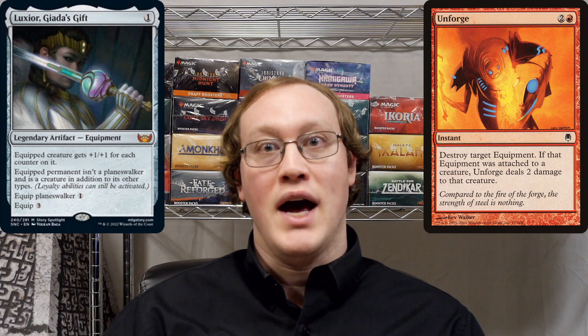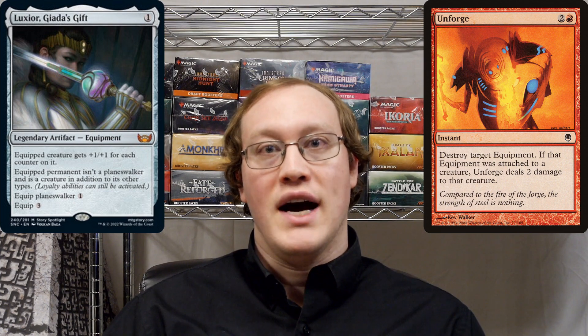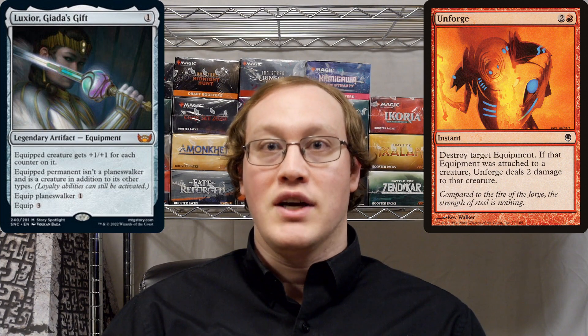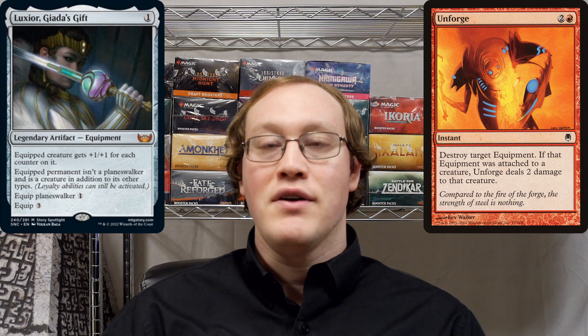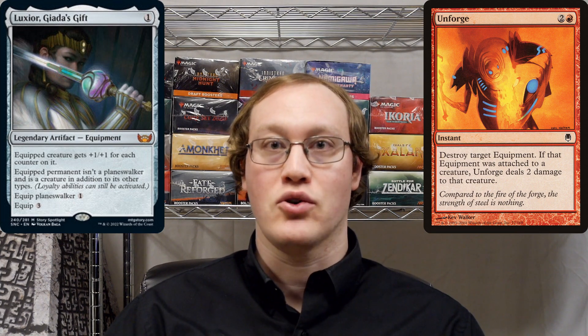So now we're in a good position to talk about exactly what happens when the Unforged resolves. We're going to perform all of its instructions in the order that they're written down. So we're going to first start out with destroying the equipment — that means the Luxior is going to get destroyed. Then we're going to move on to the second instruction on the Unforged. First we'll check to see if the condition is true: it says if that equipment was attached to a creature. Now at the time when the Luxior was destroyed, it definitely was on the battlefield, and that means that its continuous effect still was applying to the Planeswalker and making it into a creature.